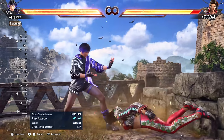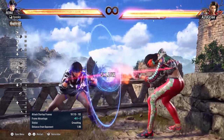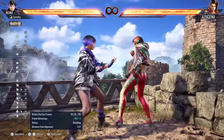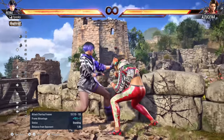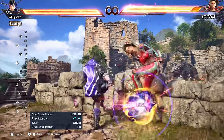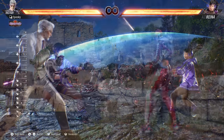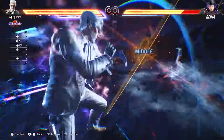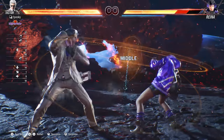There are also attacks you can do when transitioning from crouching to standing, such as this down 2 attack from Reina. You also have moves you can do while crouching completely, as well as a while-standing 1 attack from Reina which you can do when transitioning from crouching back to standing. Some characters have special side step moves, such as this great side step forward low from Reina that looks extremely useful. Some moves require you to input multiple buttons, such as these special forward 1+2 moves from Viktor, as well as his while-standing 1+2.